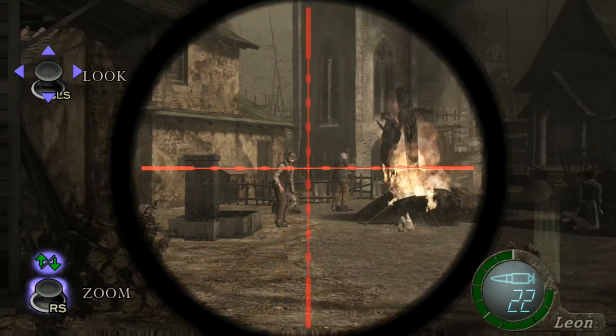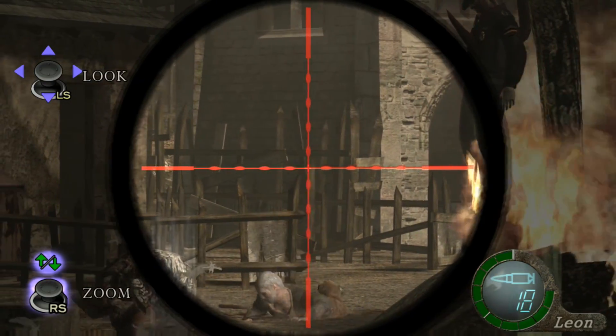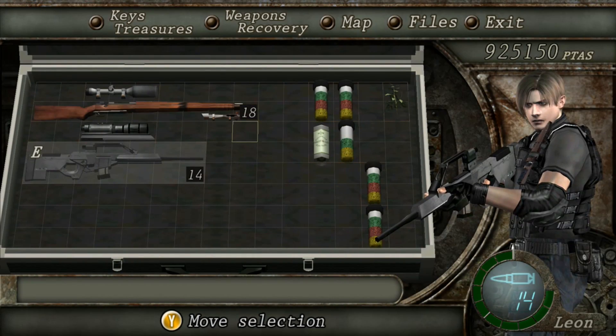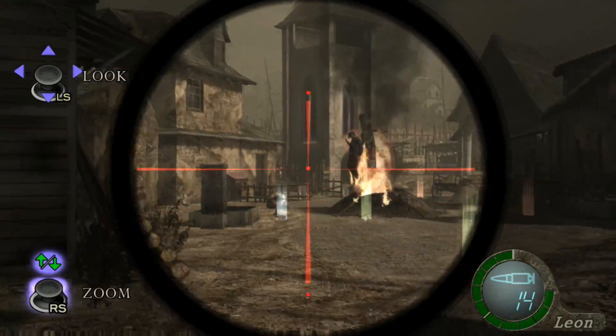This rifle also offers an additional scope you can purchase for 10,000 pesetas. The fully upgraded stats are as follows: firepower is 15, firing speed is 1.83 seconds, loading speed is 1.33 seconds, and the capacity is 24 rounds.